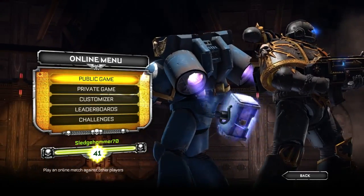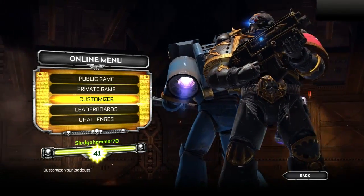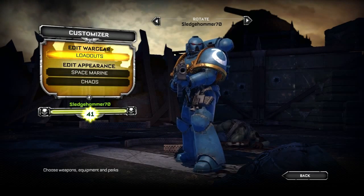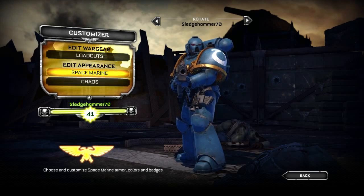The customizer lives within the multiplayer section of Space Marine, as any custom loadout you're going to be creating is only accessible via multiplayer. That means Captain Titus will always hail from the second company of Ultramarines. But let's jump into our primary chapter for Space Marine and take a look at a few of the options you are able to apply to create your own unique Ultramarine.